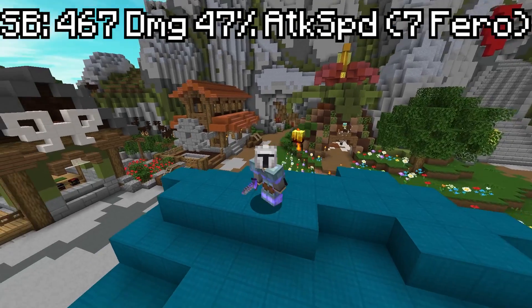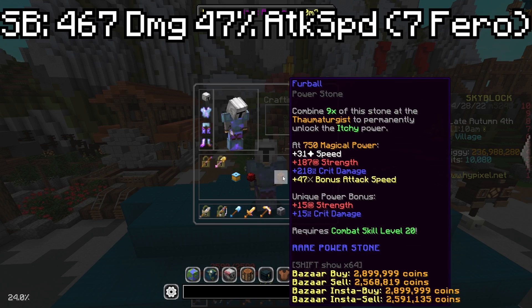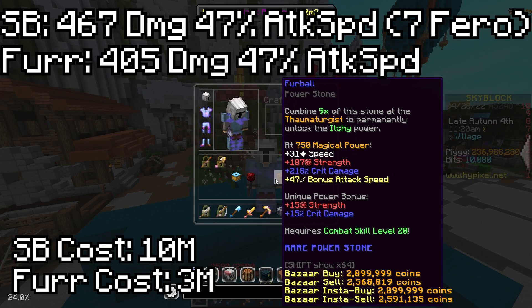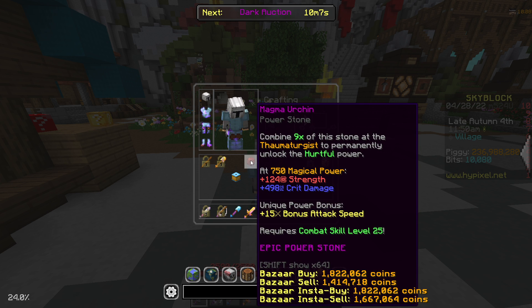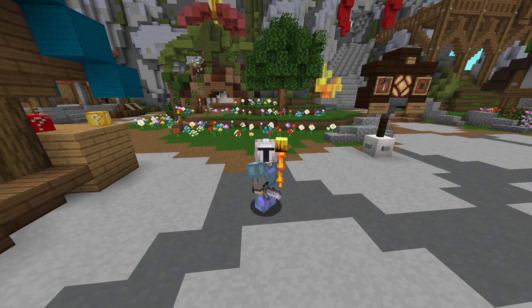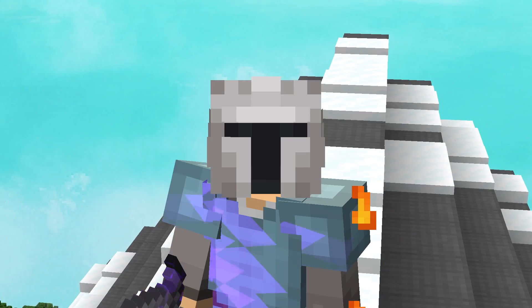So if you're already getting good attack speed, the magma urchin is still better. Unfortunately, scorched books are 10 million per, and if you don't have a lot of attack speed I'm going to assume you don't have that much money. The next best thing to get is the fur ball. Currently this reforge stone also gives you 47 attack speed but gives you about five percent less damage than the scorched books do. Considering that it's a fourth of the cost, it's a pretty good deal. Basically the best two reforge stones are the magma urchin if you've got good attack speed, and if you don't, either use the fur ball or the scorched books if you've got more money.